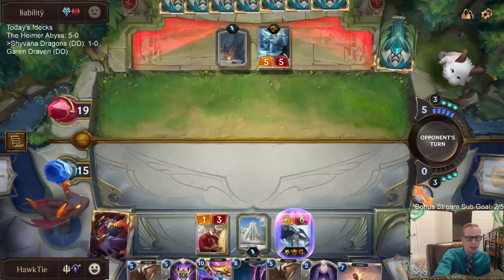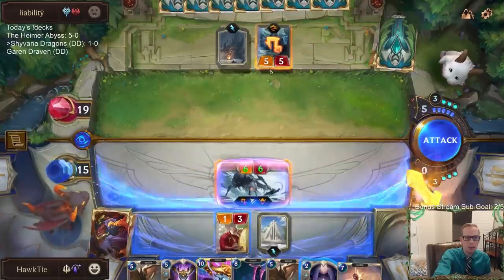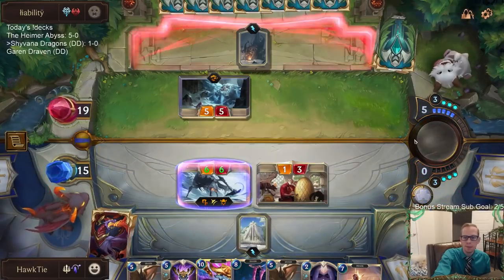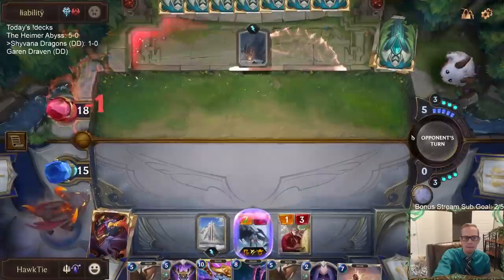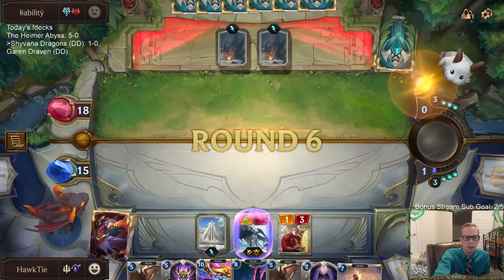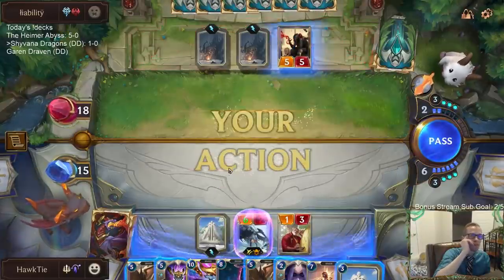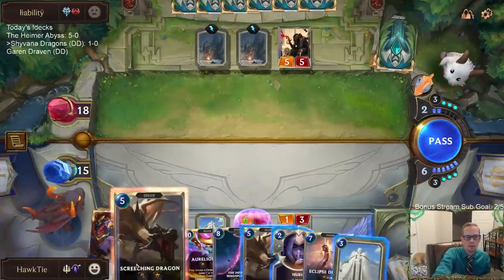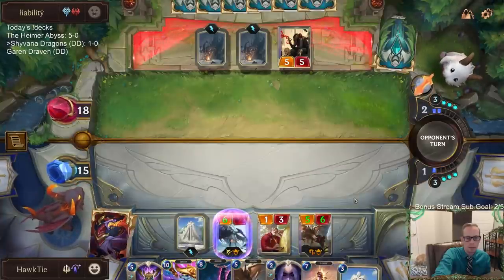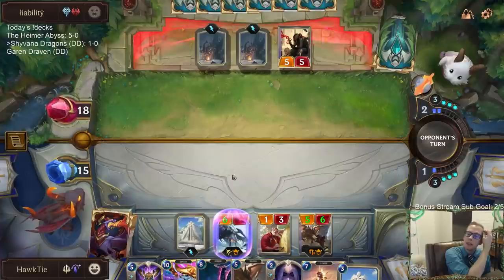I'm going to play this Fused Firebrand over a Screeching Dragon — Screeching Dragon would be a 5/6 and would be able to kill an Ancient Yeti, but this is a little bit easier to kill an Ancient Yeti with the spell shield, like through Troll Chant. Hush would stop Troll Chant with the Fused Firebrand, but Hush would not stop Troll Chant with a Screeching Dragon.